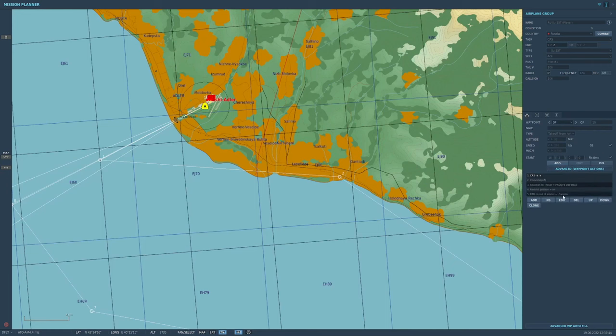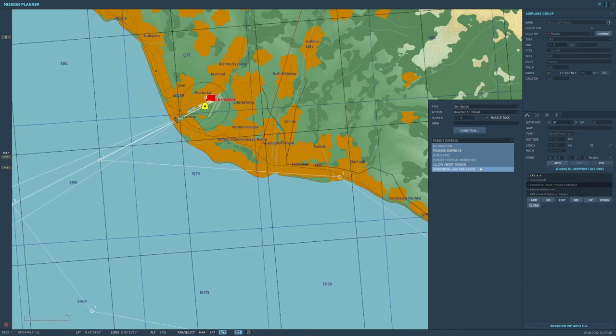Next, I will set our AI wingman's options to increase their survivability and usefulness. Reaction to threat: evade fire. Use chaff and flares against fired missiles. RTB if out of all ammo. Rules of engagement: only designated targets. Formation: close trail.